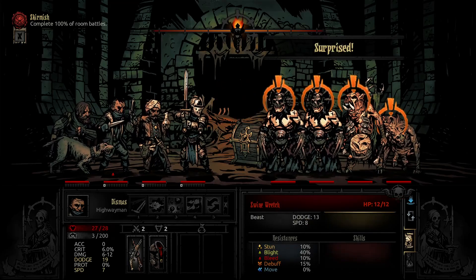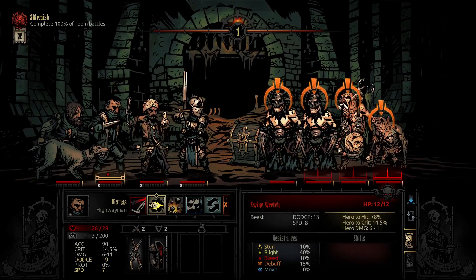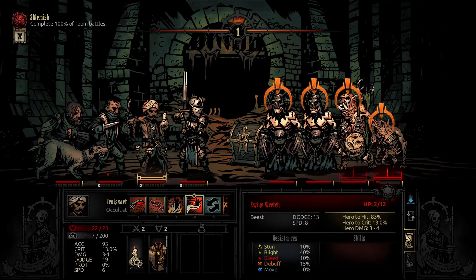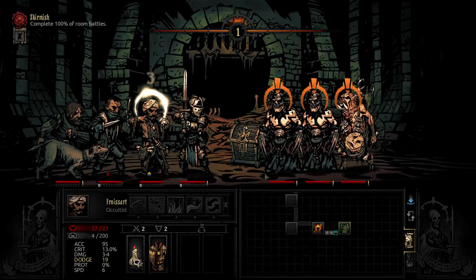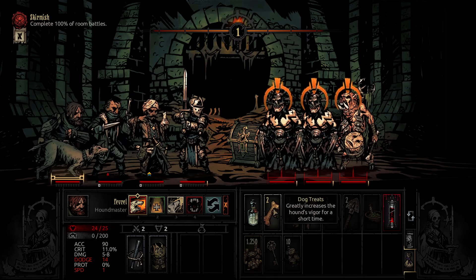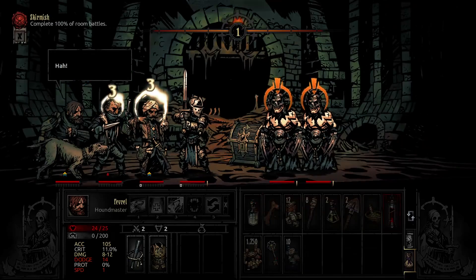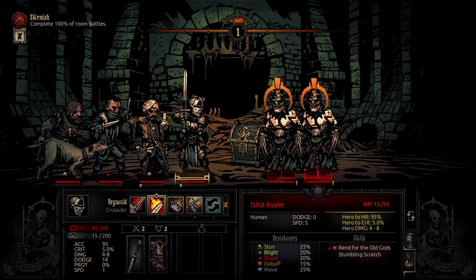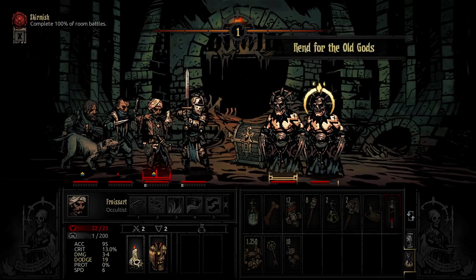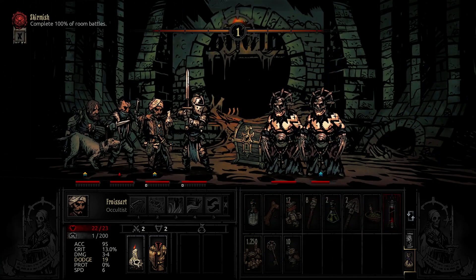Ah, we got the Swine Wretch. This guy is a nightmare if I remember correctly, so we definitely want to kill this dude as quickly as possible. 83% chance to hit — and a crit while we're at it! Next is gonna be the drummer. Oh my goodness, absolute monstrosity! Let's go ahead and stun one of these dudes. And yeah, we're feeling pretty good after that. A dodge too? Man, this team is just going to be too good.